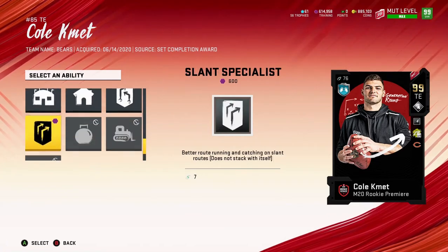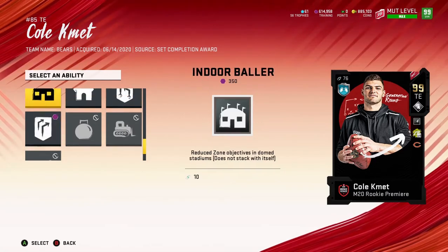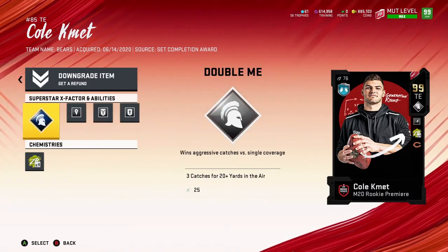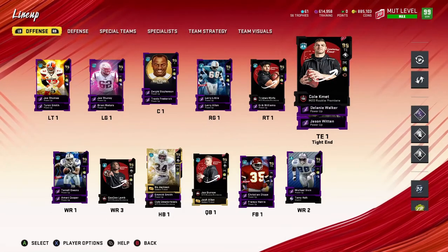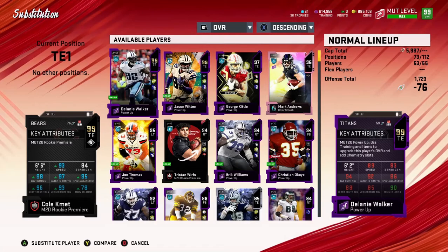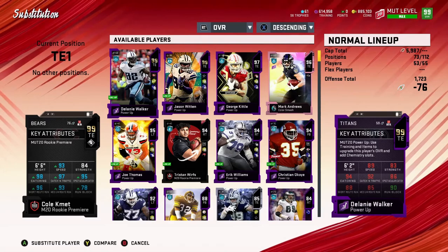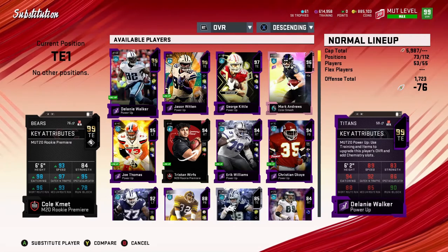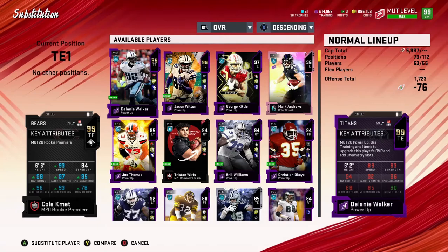It seems like he's going to get the same stuff on the third tier as well. We also put Out Corner Elite on him — better route running and catching on out-corner routes — just to see what he does. On the fourth tier it seems like the same. There's a Tank ability that would be nice — break tackle, break hit stick tackles. I think Gronkowski is the only one that gets it, but that would actually be insane. Anyways, that's his abilities. We can't put Sprint or anything on him, so this is what it is. Still pretty good: 6'6, 93 speed, 84 strength, 98 catching, 97 catching in traffic, 95 spectacular catch, 96 short route run, 93 medium route run, 78 run block.